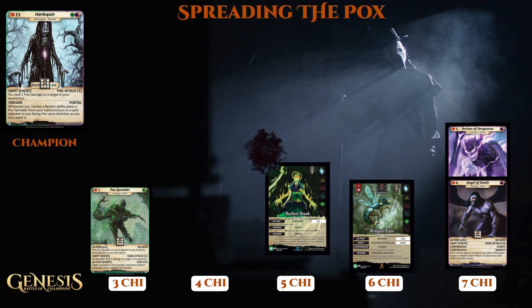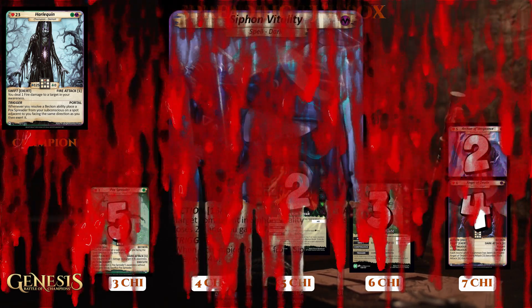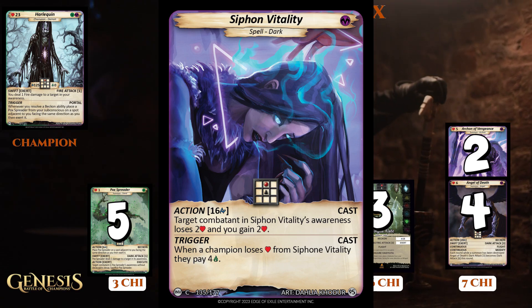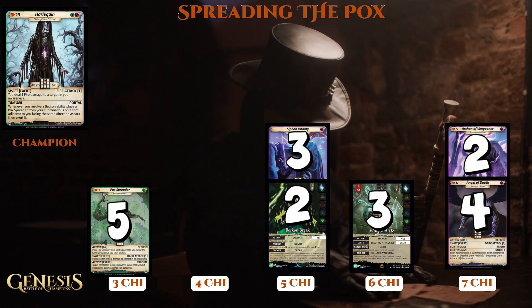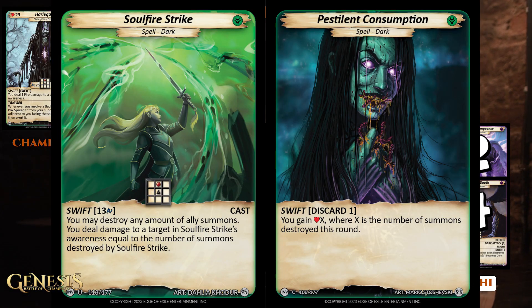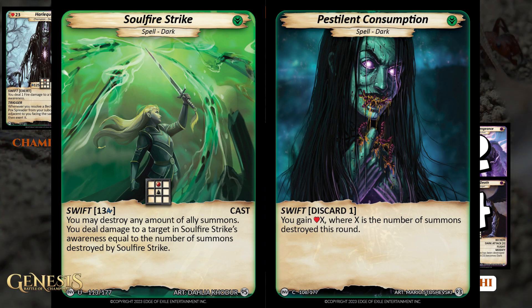Now that I've chosen all my creatures and fun ways to get extra Tokens onto the board, it's time to figure out what other cards would go great into a Harlequin deck. Siphon Vitality felt like a good starting point — even if there's not one of my enemy's creatures near me, there's probably always going to be a token or two kicking around that I could drain for some extra health. The next two cards I want to talk about are Soul Fire Strike and Pestilent Consumption — a pairing that's just meant to be together. Imagine being in the middle of a game, having summoned an entire army of small Tokens, and then the opportunity arises to get close to your enemy's champion. That's the time to strike with Soul Fire Strike — sacrifice as many of your Tokens as you want, and for each one you sacrifice, you hit your enemy's champion for one damage. Then, to add insult to injury, cast Pestilent Consumption after that and you gain that much health as well. You can totally change a board state at swift speed.